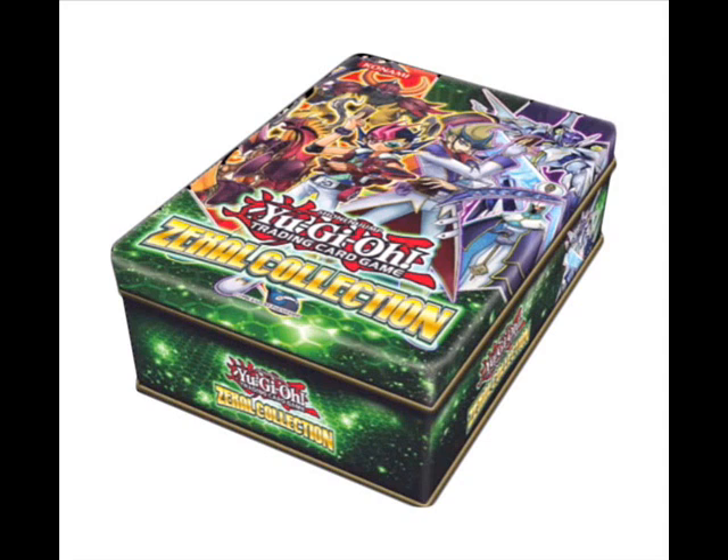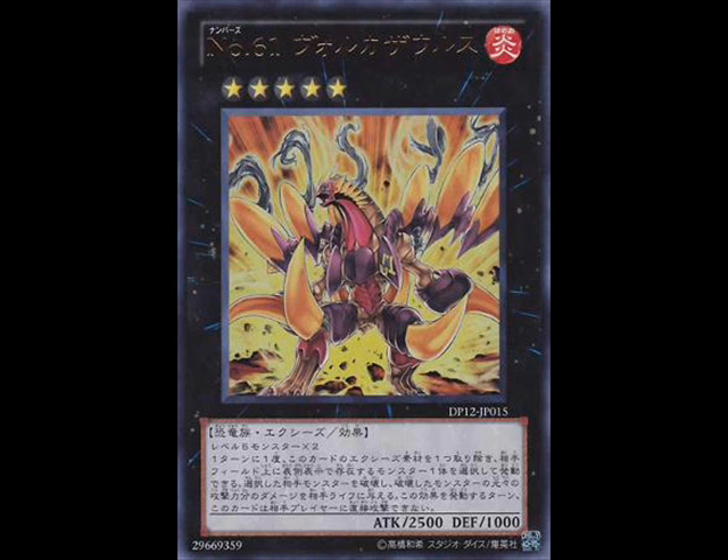There's also a new booster coming out in May called Lord of the Tachyon Galaxy. Let's talk about the cards. The first card is Number 61, Volcasaurus. I don't use the term 'broken' a lot and I don't take it lightly, but this card is absolutely broken in almost every single aspect. It would not surprise me if this, along with maybe Digvorago Emerald, ends up getting banned within a year. It's a Rank 5 Exceed monster, Dinosaur/Fire, 2500 attack, 1000 defense, requires two Level 5 monsters.